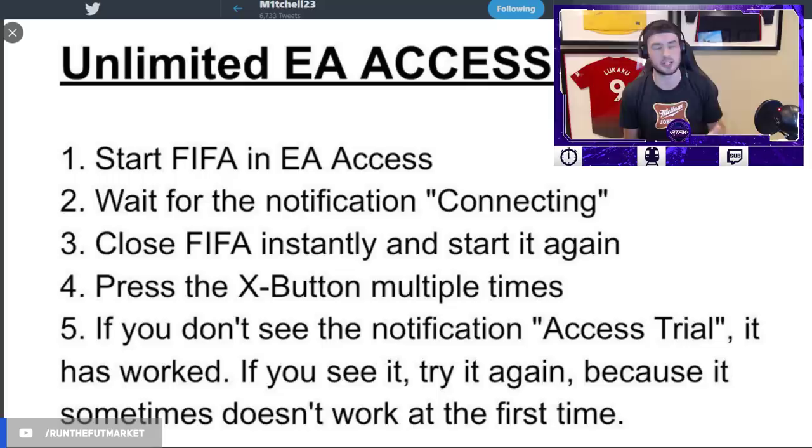This is for my boy Mitch — he's got it perfectly laid out. One: start FIFA on EA Access, wait for the notification 'connecting,' close FIFA instantly, and start it again. Press the X button multiple times. If you don't see the notification 'access trial,' it has worked. You know you're on the glitched version if instead of 'access trial' in the bottom right corner it just says EA FIFA — it doesn't say the access trial. I personally backed out when it said 'hospitality settings,' not when it said 'connecting,' so I'm not sure if that's different. Also, I don't know if this is going to be the exact glitch in FIFA 20.